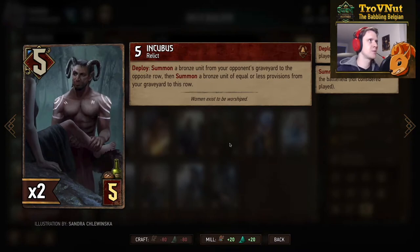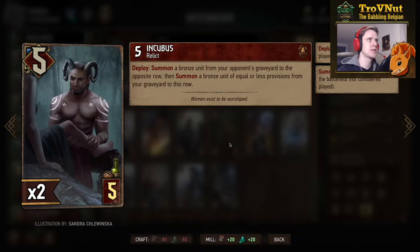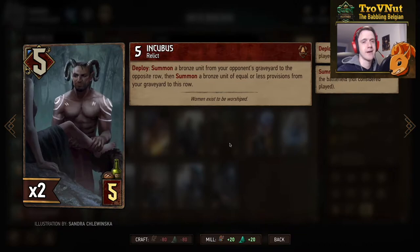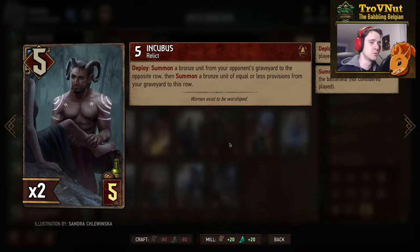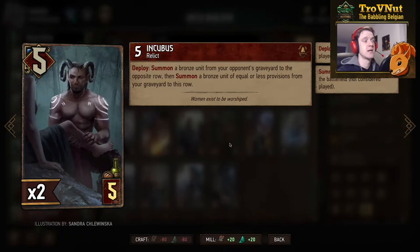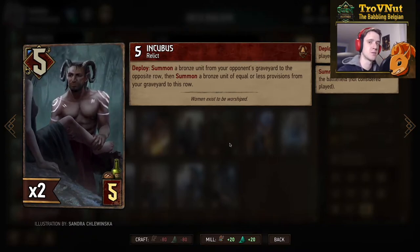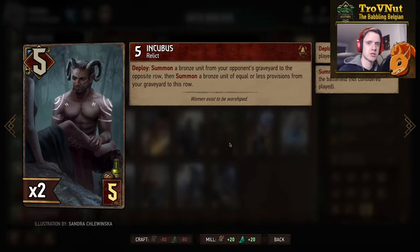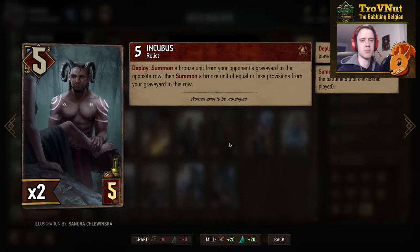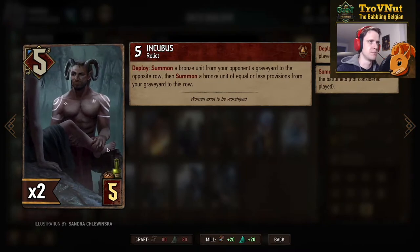Now we're going up a tier to five provisions. The Incubus is five power for five provisions. For Monsters, on deploy you summon a bronze unit from your opponent's graveyard to the opposite row and then summon a bronze unit of equal or lesser provisions from your graveyard to this row. It is summoning, so you can again get a Griffin out of the graveyard without applying doom, so you keep that card. Monsters usually have much higher base power than other factions, so if you get a five-provision bronze from your opponent it might only have three power while you give yourself the Griffin — giving you a six-point swing, which is very powerful but conditional on what your opponent has in the graveyard.